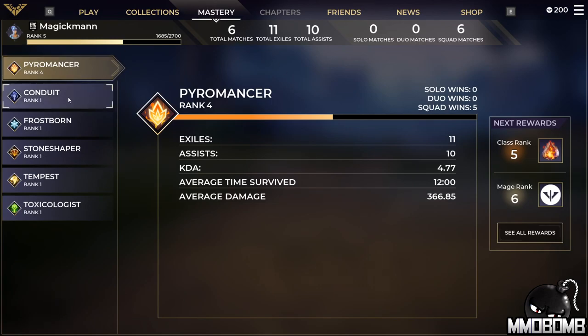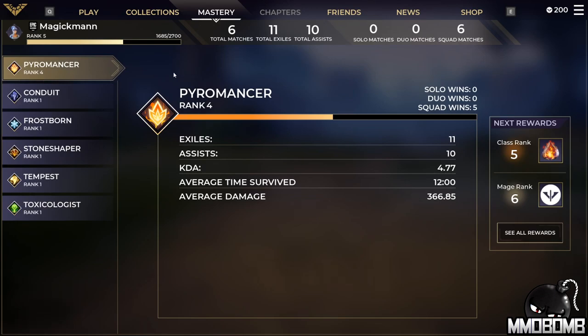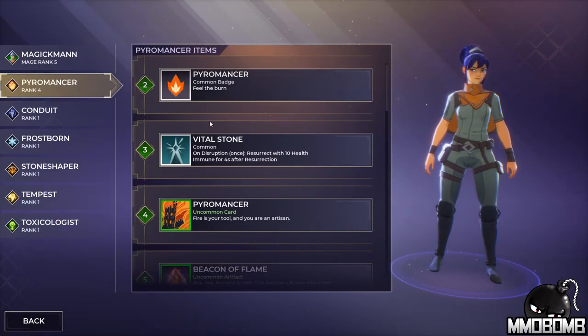Mastery tracks all your stats. I've been playing Pyromancer — it's rank four — while every other class is still rank one since I haven't played them. On the right side you can see rewards for the next two ranks. When we rank up our overall profile — shown above the class list where it says Magic Man rank five — we'll get that reward on the right as well. Across the top you can see overall stats: matches played, exiles, assists, and so on.